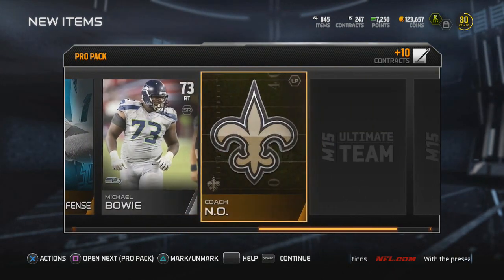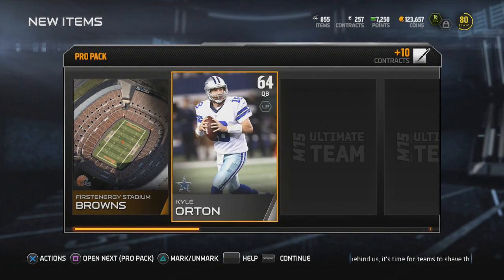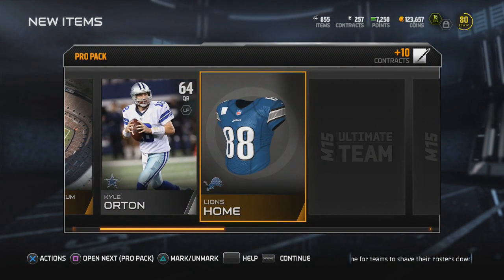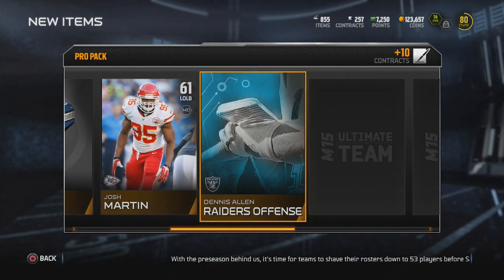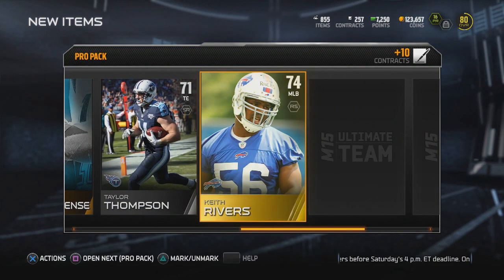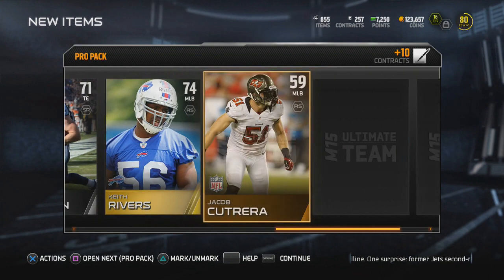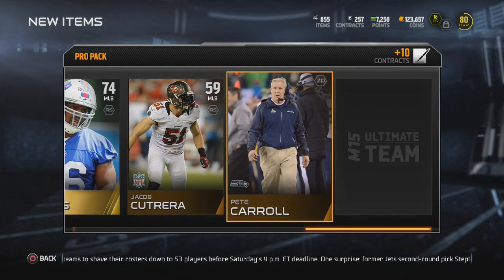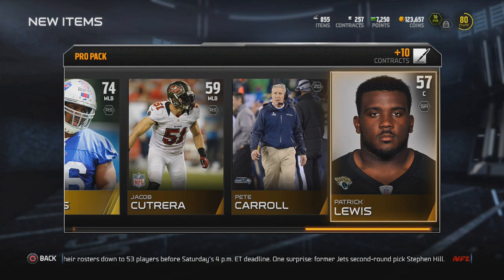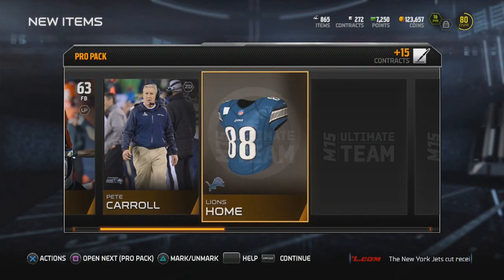I get a Sean Payton — it says coach in Oakland. But come December, I'm probably not going to be close to completing half of these sets. I could have just taken the coins instead. I don't even know who you get for completing the set — I don't even know who the captain card is for the Kansas City Chiefs off the top of my head.